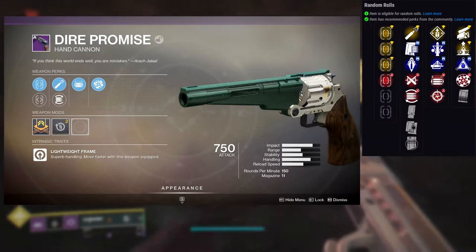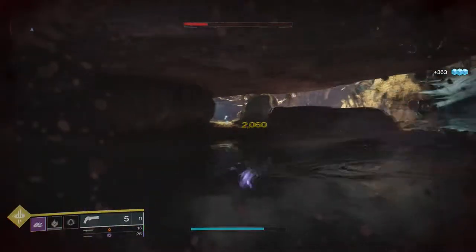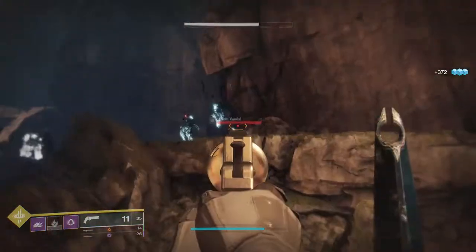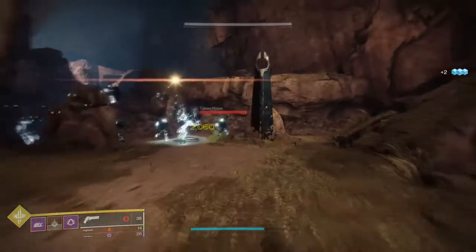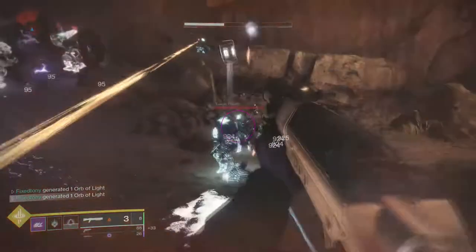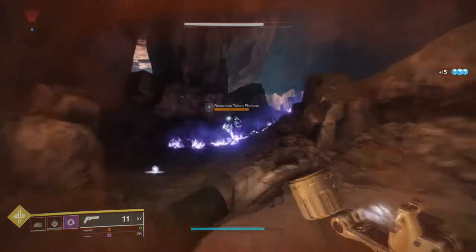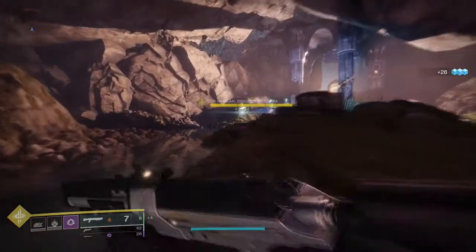You could also do Overflow with Swashbuckler or Overflow with Osmosis — specifically Osmosis for my Warlock with the Nezerec's Sin combination. Personally I still value my Old Fashioned more. If Dire Promise had stronger damage perks beyond Swashbuckler I'd love it more. I value Swashbuckler more on automatic weapons like SMGs and auto rifles where you can spray. That said, the Opening Shot and Rangefinder roll is nutty, and if you have it you know — that's the god roll for that weapon.